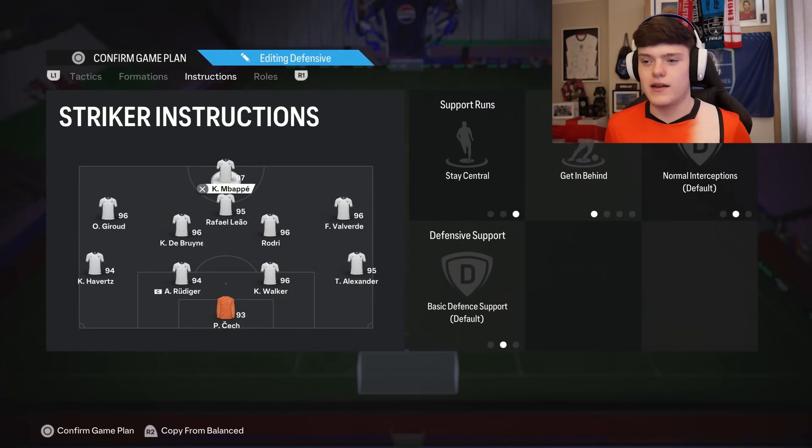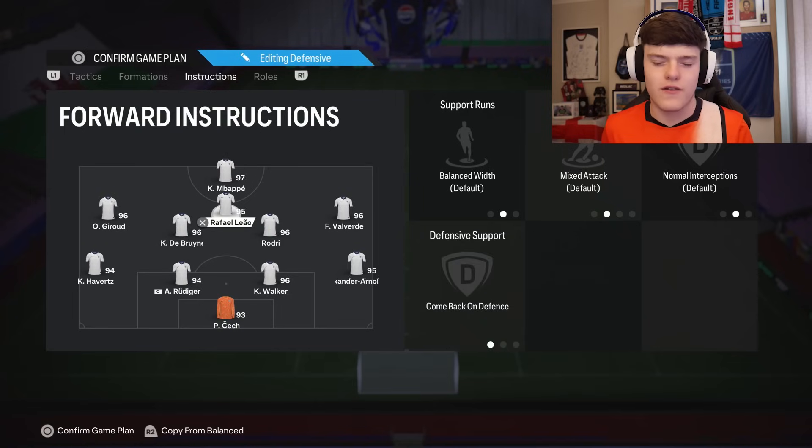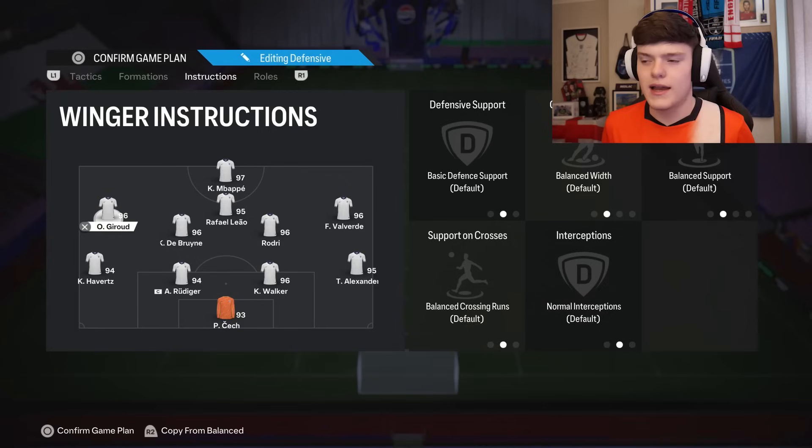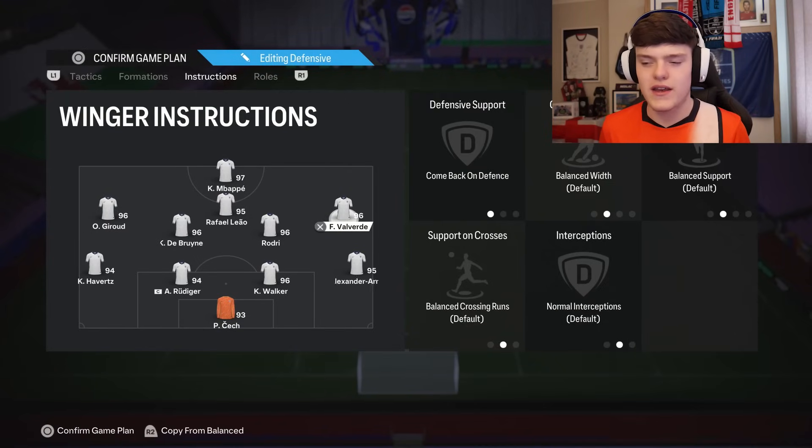On to instructions: Mbappe — stay central, get behind. You want him causing havoc with his pace. Liao — come back on defence, so you can defend in a 4-5-1 but attack in a 4-4-1-1. Left mid Giroud — come back on defence. Right mid Valverde — come back on defence. This lets you defend quite deep but also attack on the counter.